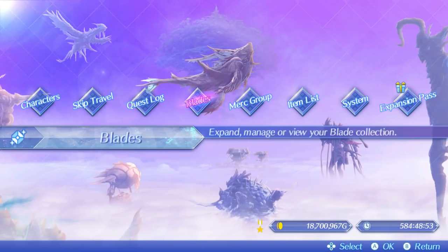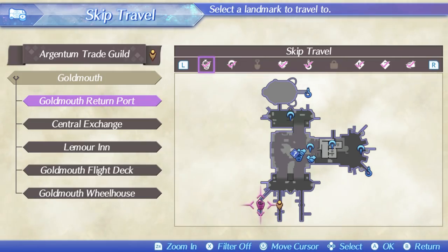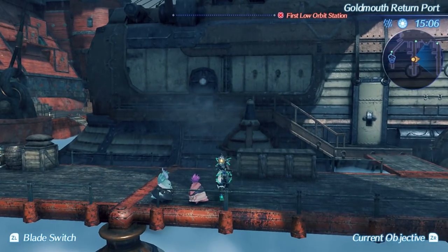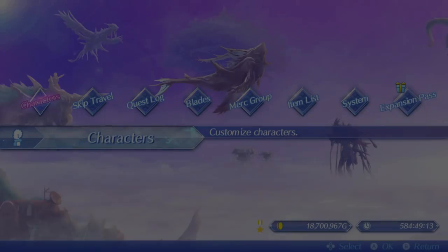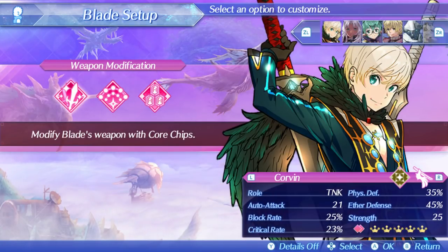That's where I'm at right now — just go to Goldmouth and the return port. You'll spot your warp there, but the little Nopon is in the second dock right over here. You just talk to him and he gives you the core crystal. You do not have to summon for him — you just have to open his crystal, which is called a Divine Core Crystal.